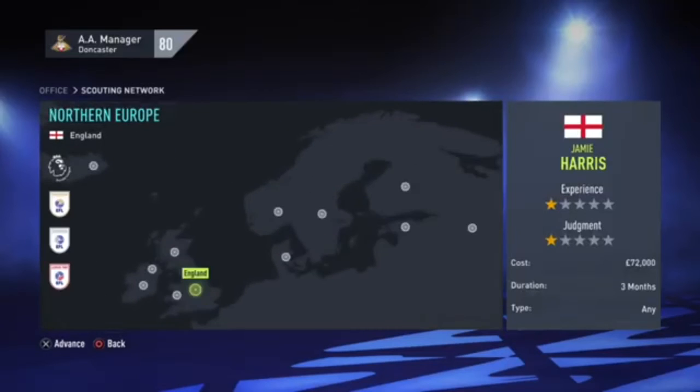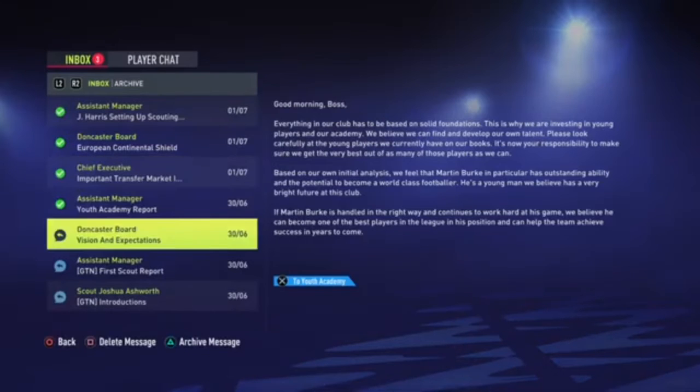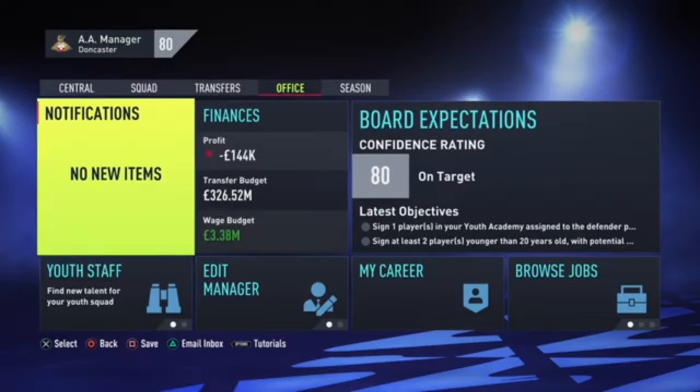Also your Youth Academy — if you've got youth staff, hire your staff and set up a scouting network. Click the country you want to scout in, how long you want them to scout, and what sort of player you want — a winger, a defensive player, a goalkeeper. I'm going to go for an attacker for six months, and then that will show up in your office. After a couple of games it will come up that they found you some players, and you just click on it to either release them or bring them to your club.